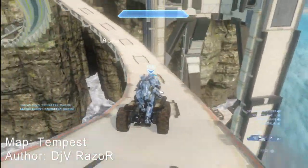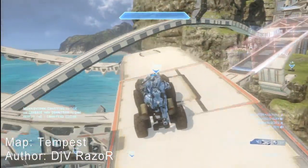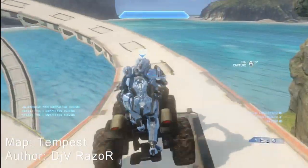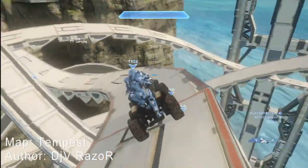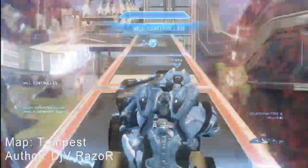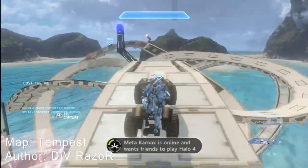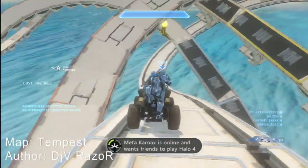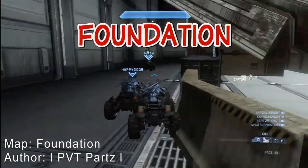This map is kind of amazing. It's compatible with racetracks and all that good stuff. Hey DJV Razor, if you're watching this, please make the spawn time on your mongooses not 30 seconds or whatever — please change that to one second. Anyway, it's compatible with racetracks, and it's kind of cool that you don't have to go back and do the huge jump at the beginning. It just loops around here and then starts back over. I thought that was kind of neat.